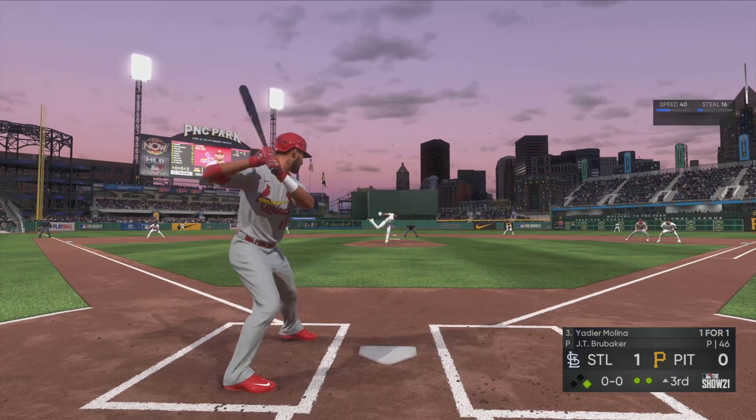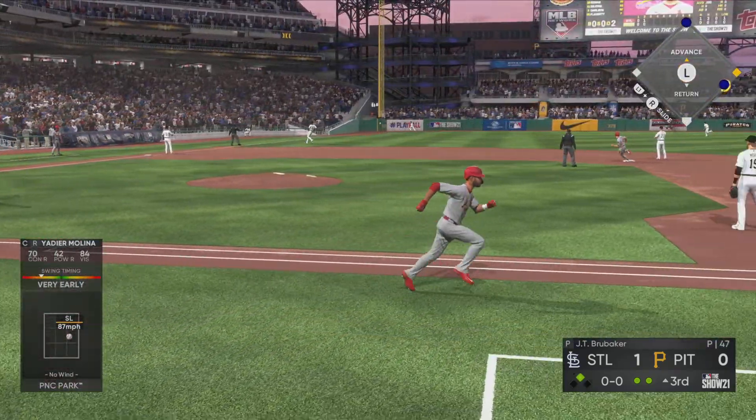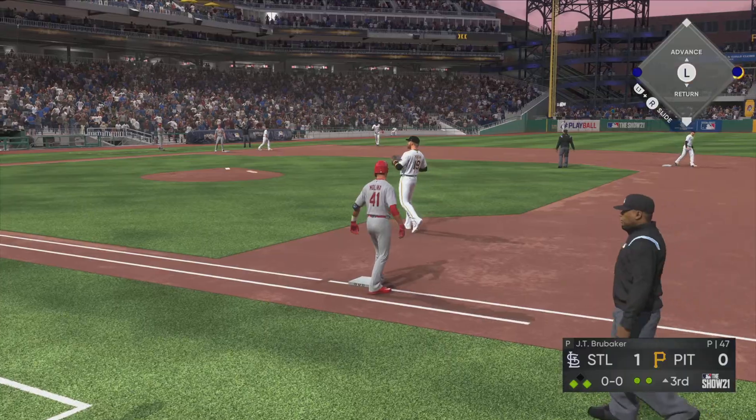Here's the first pitch to him now — a rocket deep down the line in left, and that ball gets down out near the wall. That should be extra bases. Now they'll have runners on the corners with two away.